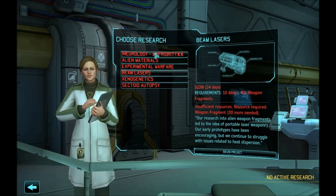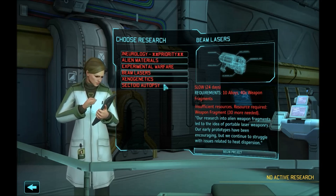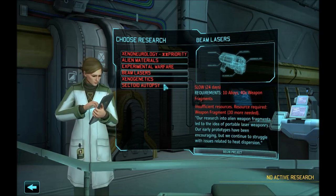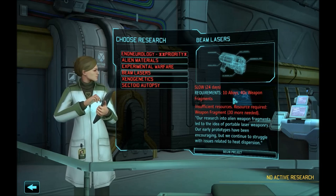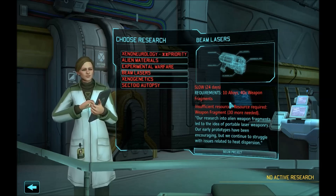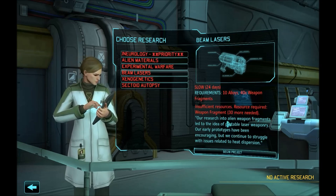Usually I take beam lasers first. Beam laser technology gives you great direct and indirect bonuses. The indirect bonus is simply the next technology right behind it — advanced beam lasers. If you have the alloys and the weapon fragments for it, which you probably should by the time you can research it, it should be around the beginning of April. You should research it to get your interceptor and air game up to speed as well as your tactical game. It costs 10 alloys and 40 weapon fragments.